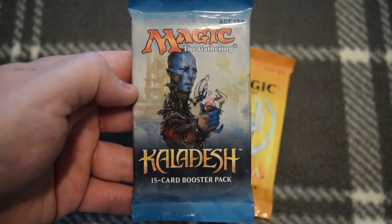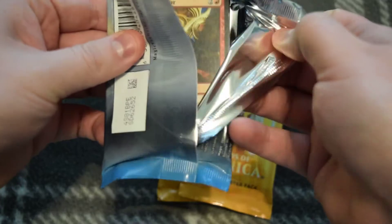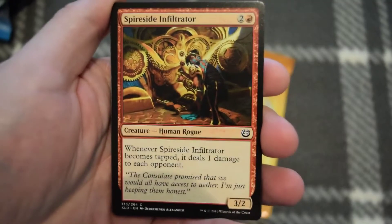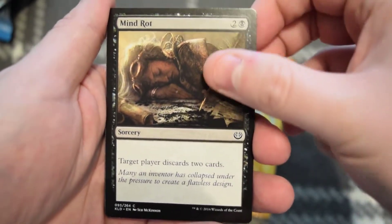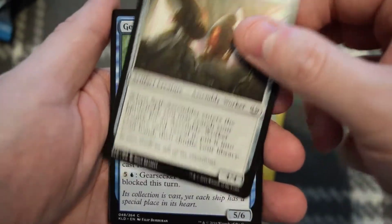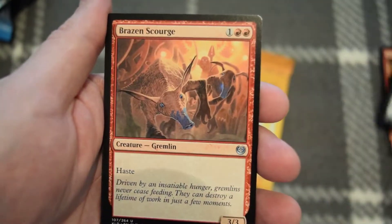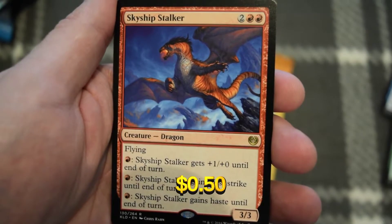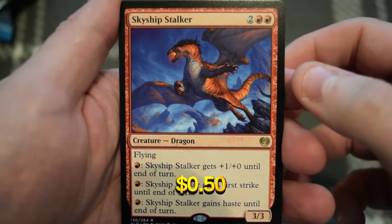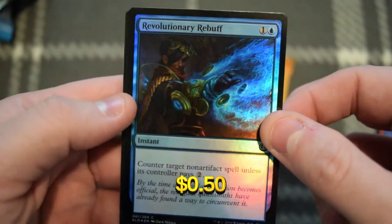Let's make sure we're in focus. Alright, let's see what we get. We got Mindrock, Die Young, Self-Assembler, Puzzle Nut, Scourge, Trumpeter. And we got Skyship Stalker as our rare — very cool looking card. I love those blues, very sharp. And then we got a Foil Revolutionary Rebuff. Cool.